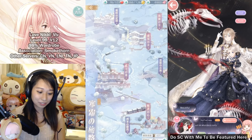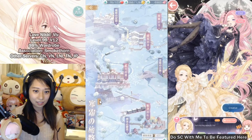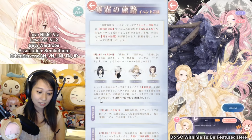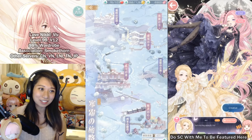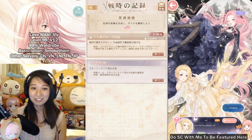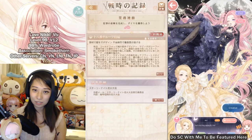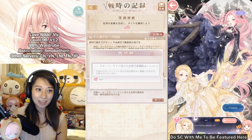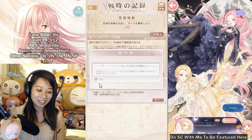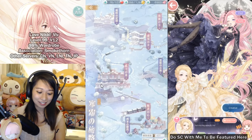First thing you do is go to this middle button right here, which brings you into the event map. You want to go to this little orange thingy, which shows all the instructions. Then go to this next tab — this is going to be your best friend. Come here every single day, tap these social media posts, collect event currencies, and then tap this little envelope. Today I got 82 free diamonds, and this is a daily reward.